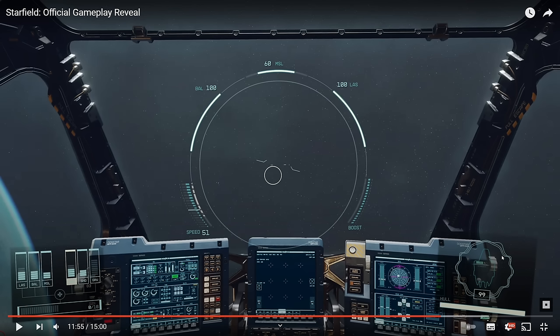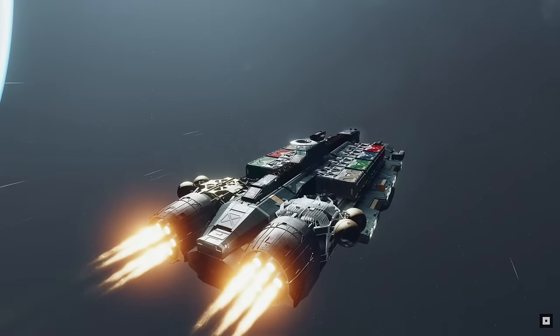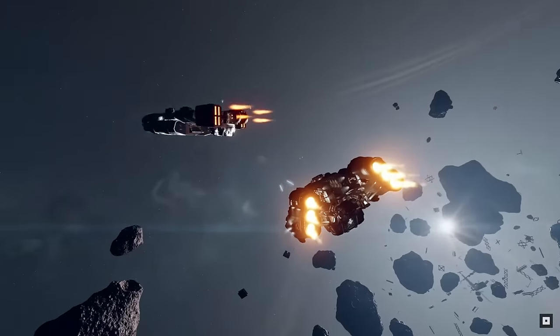It looks like there's a force shield around the ship, and there's hull HP — quite standard for space combat flight simulators. On the left, it looks like there are stats for laser, ballistic ammo, then shield, gravity, acceleration, speed, and power. A lot of stuff standard in other games is implemented here. If they implement it well, it will be great — and graphically it looks amazing. I hope the console will be able to handle that.